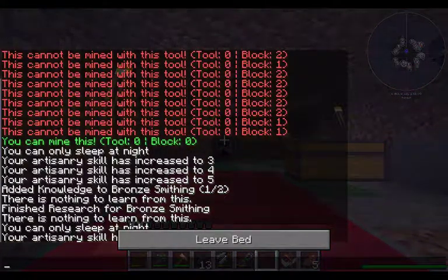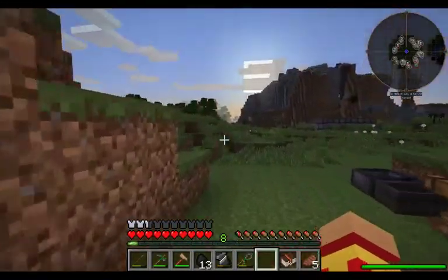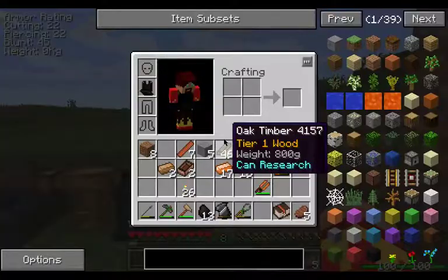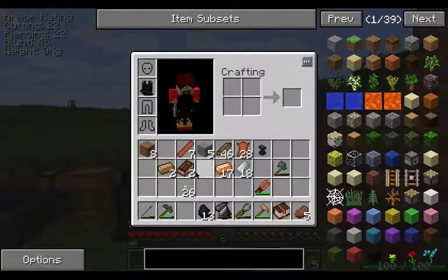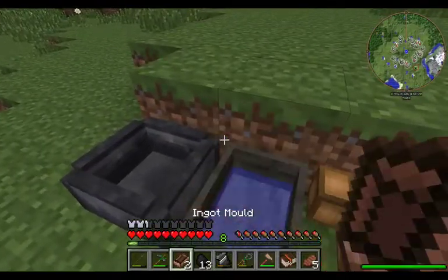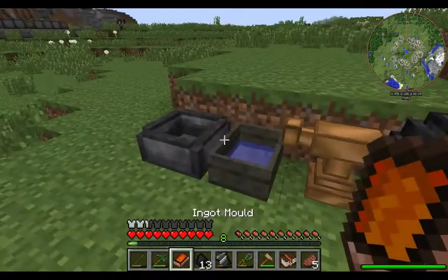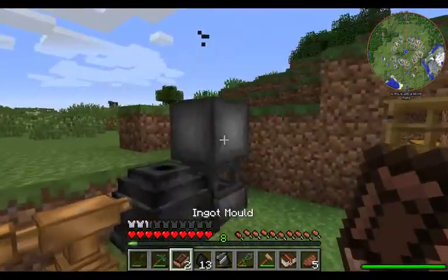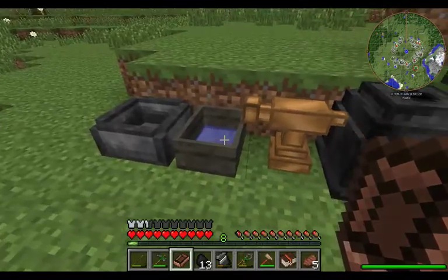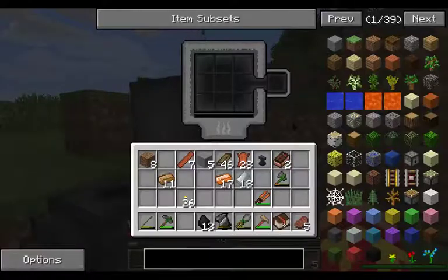Alright, so as you can see I just went right on into the second episode. We're going to check this and our bronze is made. So let's go ahead and throw these in, grab them. That's six, seven, eight, and one more is going to be nine. There we go and if we look it's empty.